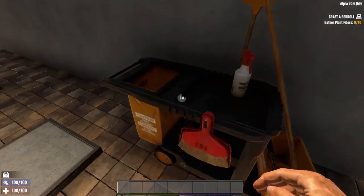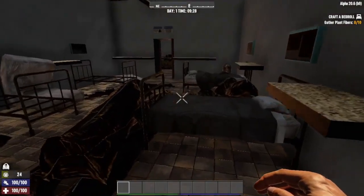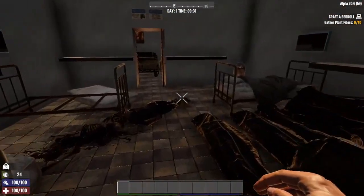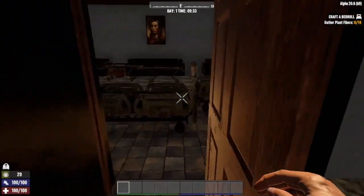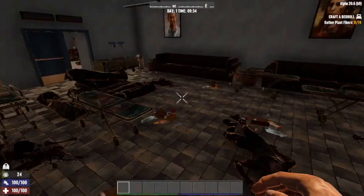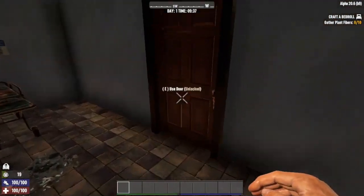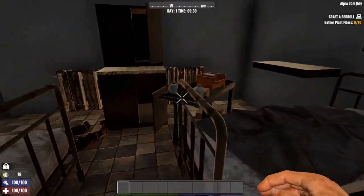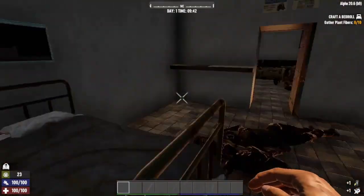That seemed like a lot more of them than what I thought was originally there. When I first walked in here I was definitely waiting for something to jump up at me, like 'Oh my god, I don't have a weapon, can't make a weapon!' Especially that dude. So this is kind of a motivator to want to get out of dodge - you don't want to risk all these people waking up on you.